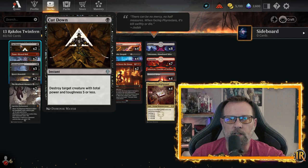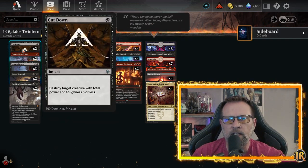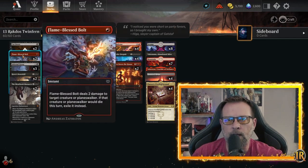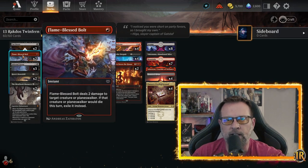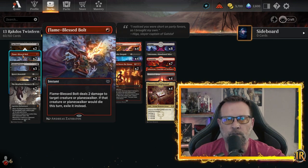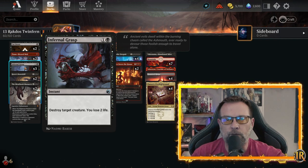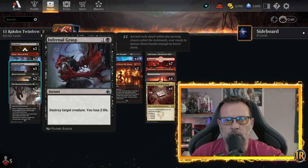This is your removal package right here. We've got two Cutdowns — destroys target creature with power and toughness five or less — and two Flame Bless Bolts, which deal two damage to target creature or Planeswalker, and if that creature or Planeswalker would die this turn, exile it instead. So if you get a mono black matchup, make sure you're holding this for the Tenacious Underdogs. We've also got three Infernal Grasp for quick removal — you lose two life when you cast it and you destroy a creature.